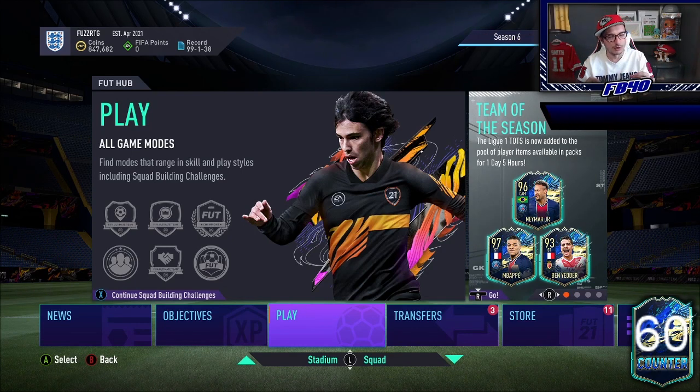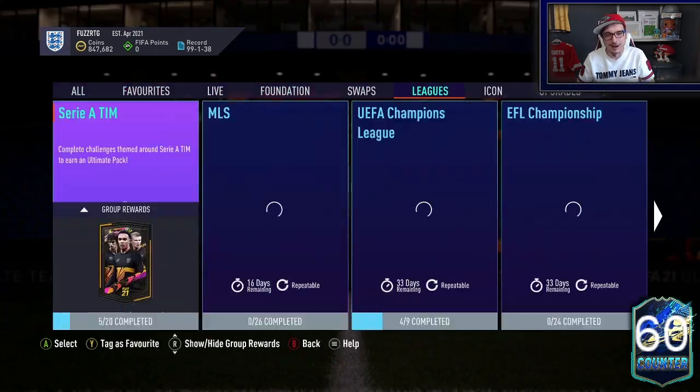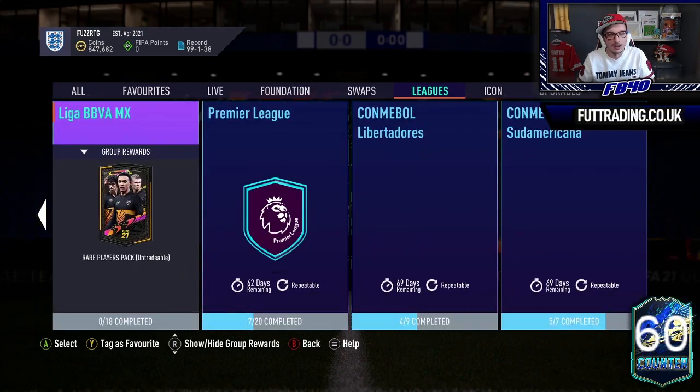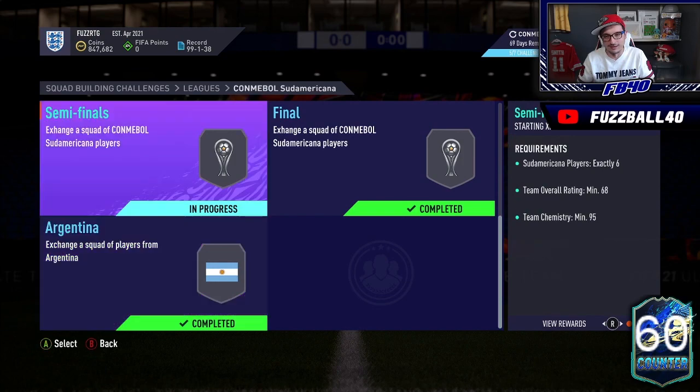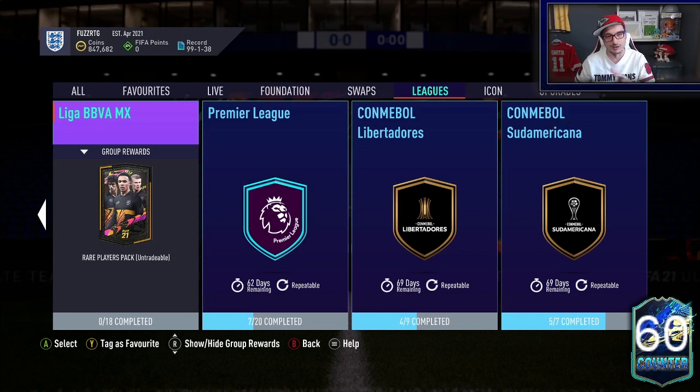I was doing the Libertadores and Sudamericana SBCs and I noticed that prices of certain cards had risen. The Libertadores and Sudamericana require exactly five Libertadores cards or exactly six Sudamericana cards in some of the earlier teams. So you see the 'exactly' requirements. What happens is you then link up players from other leagues — you might stick in three Liga Nos players. But sometimes people in their clubs only have Argentinians, so they need to get Argentinians to link it up. Silvers have been forced up because of the Liga N rare player pick from their upgrades, and it's pulled the price of some bronzes up with it.